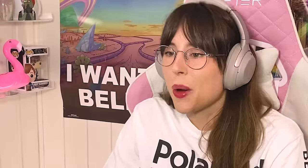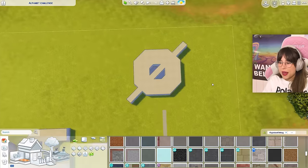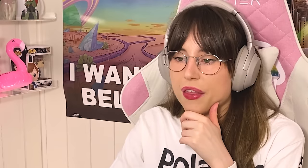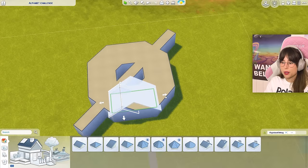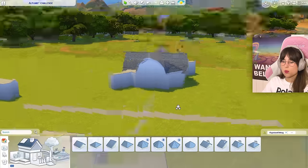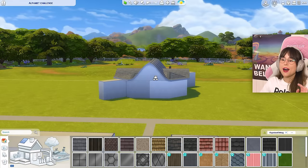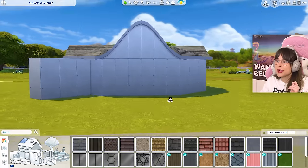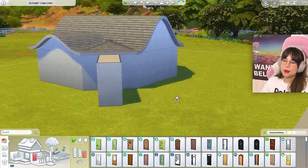I want to start with Ø — the confused, maximalist one. Let's crack on. A roof — how am I gonna do the roof? I did not think about this. What if I take an octagonal roof? That doesn't work. What about this roof? What if I take a hip roof? I have no idea what I'm doing. What if I do something like this — it's got some curly whirlies, kind of weird, but remember: maximalism.